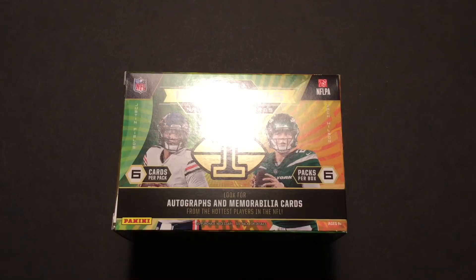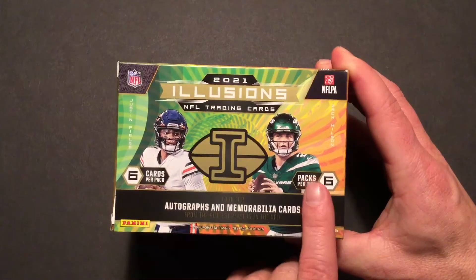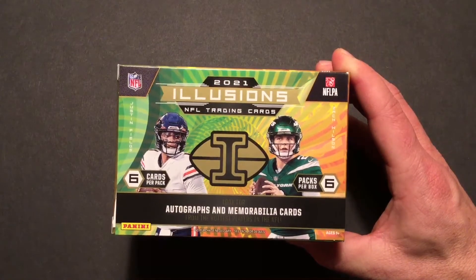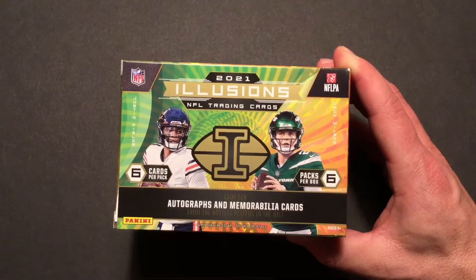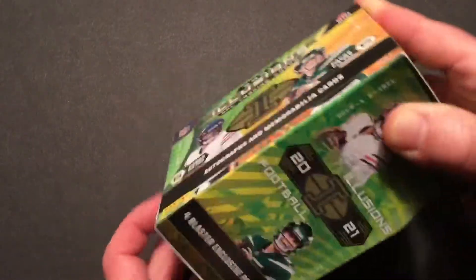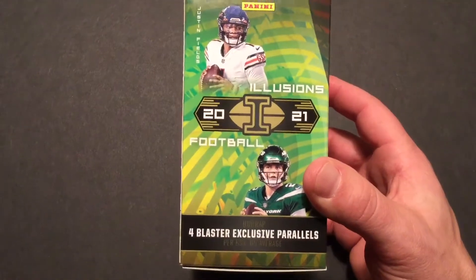We are back at it on Dad's Cards, and we are about to pop open this 2021 Illusions NFL Blaster Box. Six packs per box, six cards per pack — that's 36 cards. And of course, we will look for autographs and memorabilia cards from the hottest players in the NFL. Four Blaster exclusive parallels per box, on average.